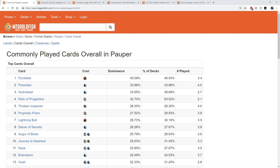First of all, you should always be utilizing this page that I have open here. This is the format staples page over at MTG Goldfish. It compiles all of the deck lists and then figures out which cards see the most play in the combined 5-0 finishes and all the Pauper format challenges. They do this for every format, and it's a good way to get ahead of price spikes.